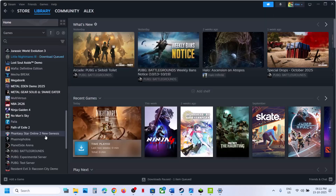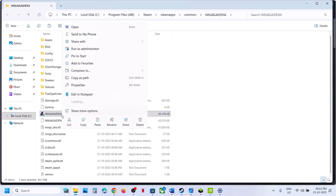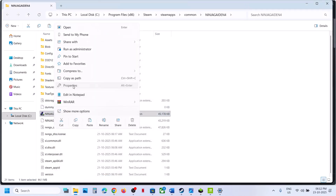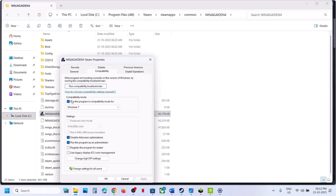If still not working, run the game from the game installation folder. Go to Steam, right-click the game, select Manage, then Browse Local Files. Double-click to launch the game from here and check. If that does not work, right-click, go to Properties, go to the Compatibility tab, and check the box that says 'Run this program as an administrator'. Hit Apply, click OK, and launch the game. Try Windows 8 compatibility, then Windows 7, and also try disabling full-screen optimization — apply and check each time.